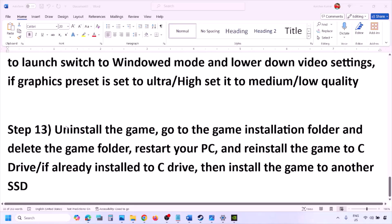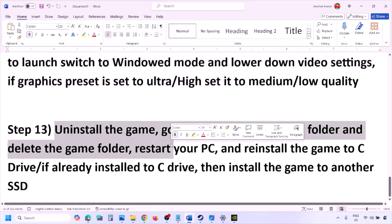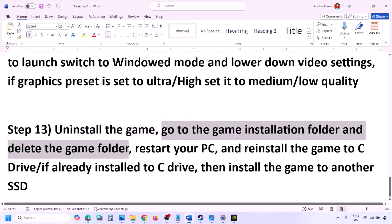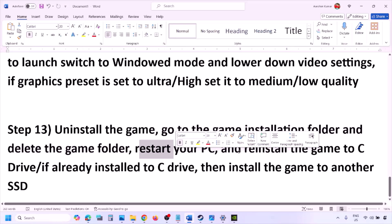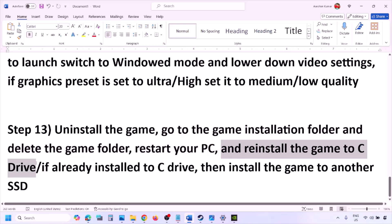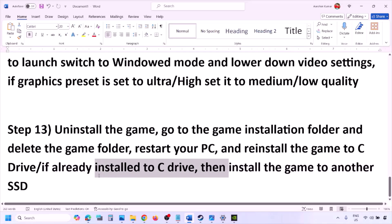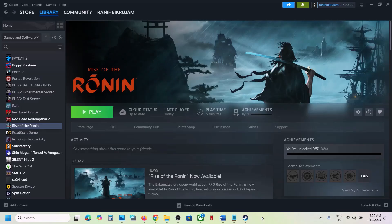The last step is to uninstall and reinstall the game. Go to Steam, right-click the game, and click Uninstall. After uninstalling, go to the game installation folder, delete the game folder, restart your computer, and reinstall the game to the C drive. If the game is on a D drive or external drive, try installing it to the C drive. If it's already on the C drive, try installing it to another SSD. One of the steps in this video should help you run the game successfully on your Windows computer.